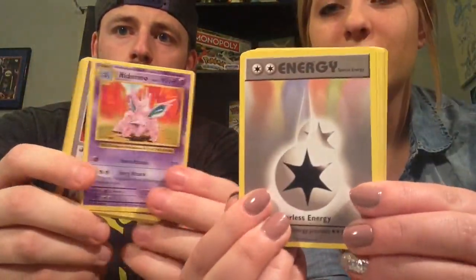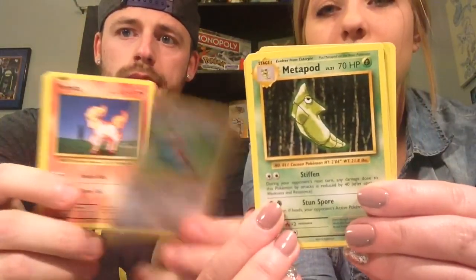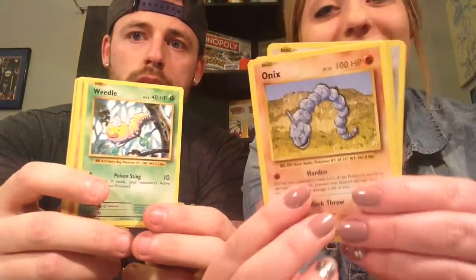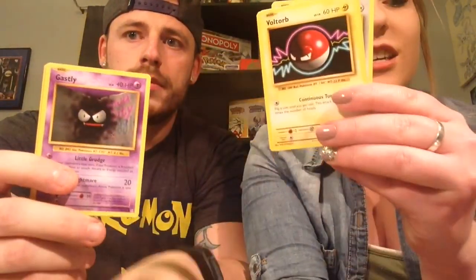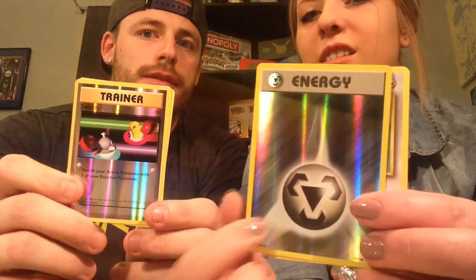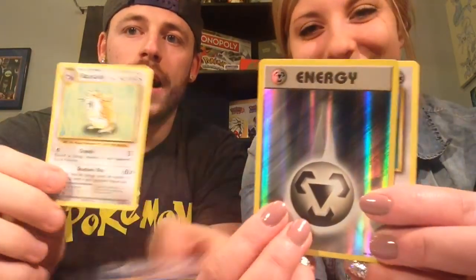Alright, you get to go first. You're opening Evolutions. Let's go at the same time — that's what we usually do. Opening the first Evolution pack: Nidorino, Energy, Evolution Spray trainer, Porygon, Metapod, Ponyta, Doduo, Tangela, Staryu, Weedle, Onyx, Sandshrew, Energy, Ghastly, Voltorb — and a shiny reverse trainer Switch with steel energy. I got a Raticate. Kind of like a tie — that pack wasn't great.